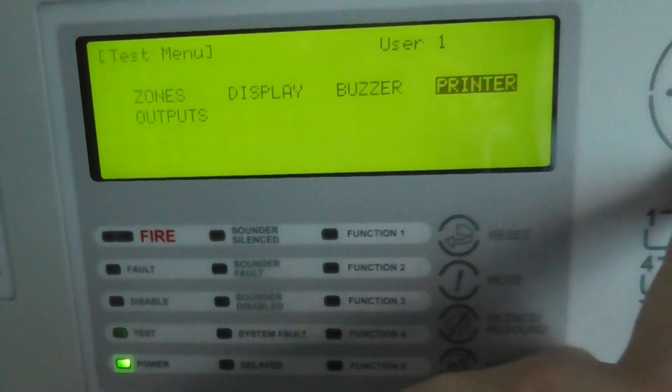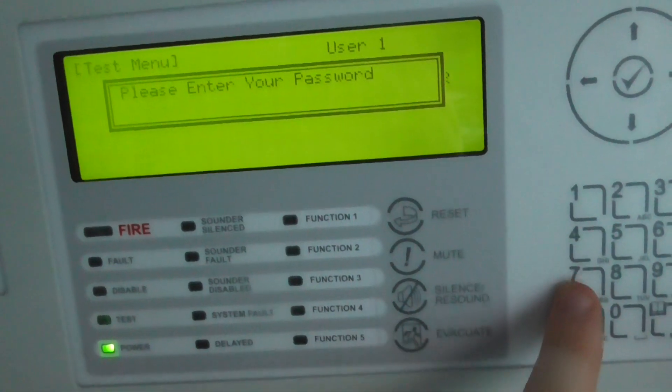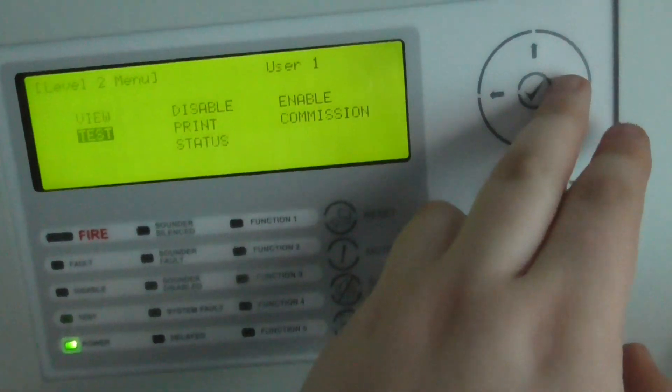I think this panel has a print option here as well, if the panel has a printer. And then outputs — I've got to enter the password for that — but you can test sound outputs and stuff like that.